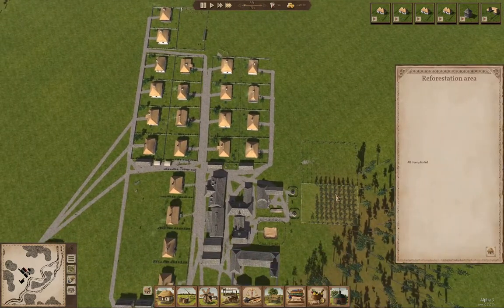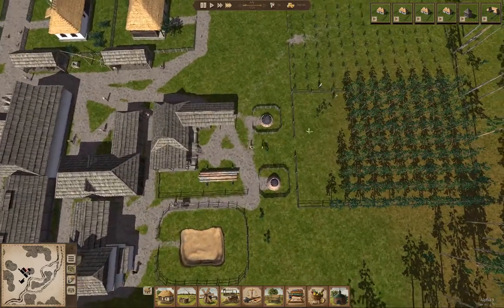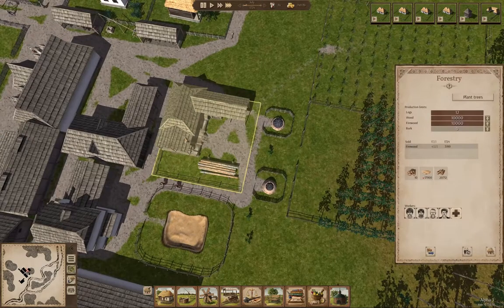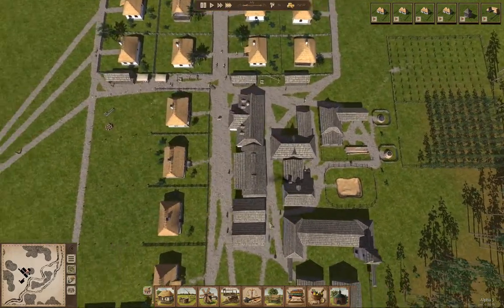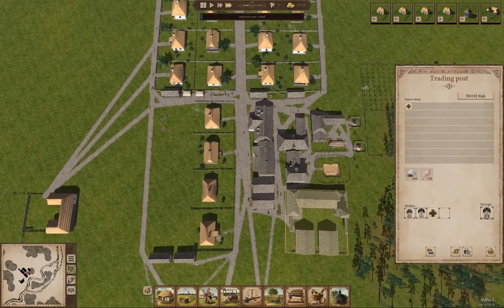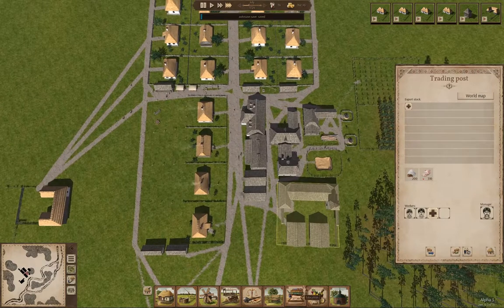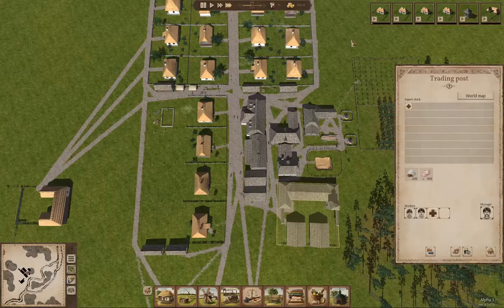All trees planted. It'll take a while to harvest all of those, even with the demand for lumber and logs. Let's add a fifth worker there. This stuff is clearing out. Expenses: salary 630, and the import is knocking us down a bit.